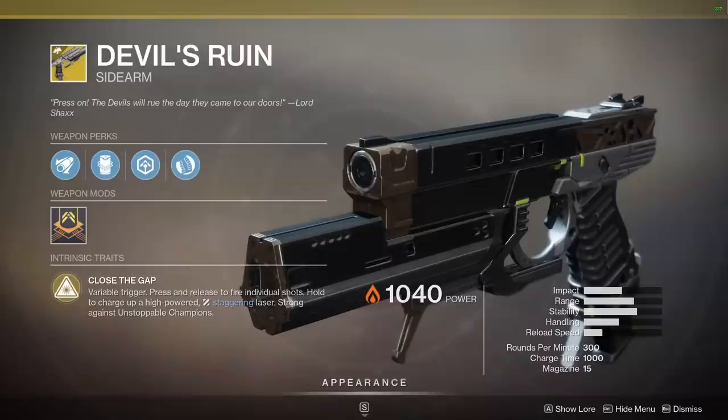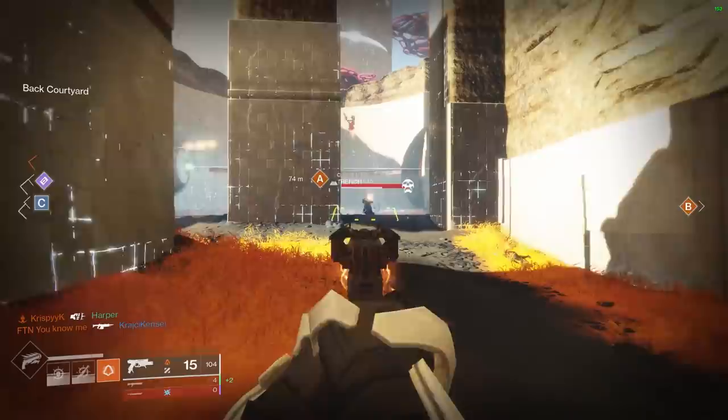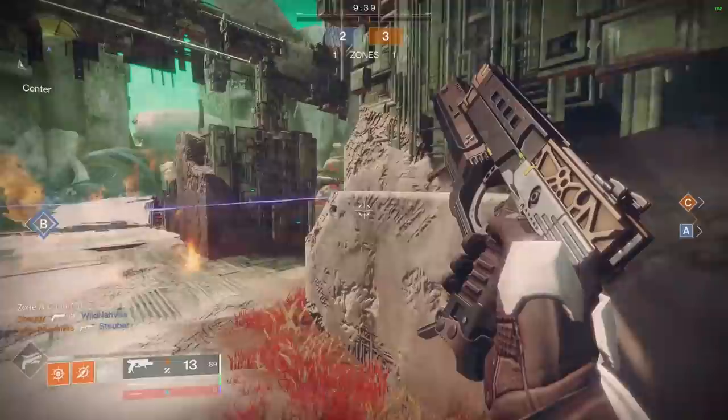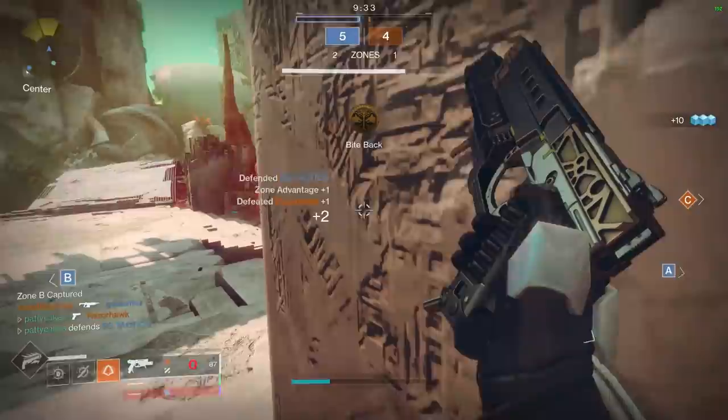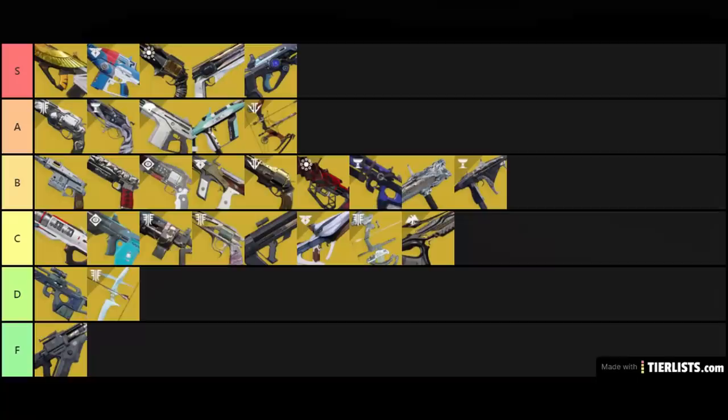Devil's Ruin has a main exotic perk called Close the Gap with a variable trigger: press and release to fire individual shots, or hold to charge up a high-powered staggering laser. The fully charged laser is very fun to use in PvP, but that charge time is going to be very difficult to pull off against higher level players. I feel like this weapon is mostly good for casual 6v6 play and not nearly as effective against players who will challenge you while you're trying to charge up that laser. If you do manage to pull off the full charge time, you're going to absolutely melt your target. I'm going to put this one in the C tier.